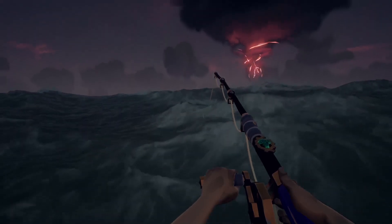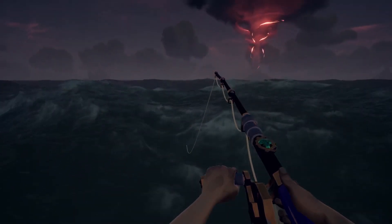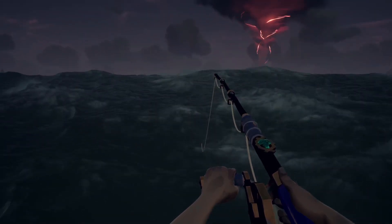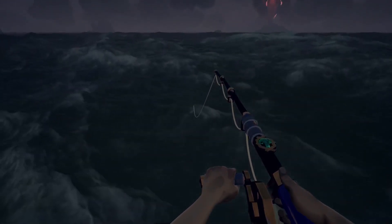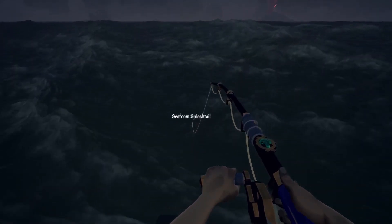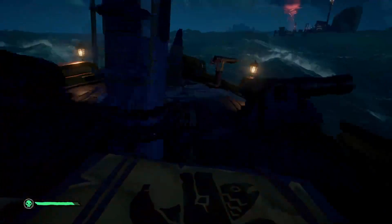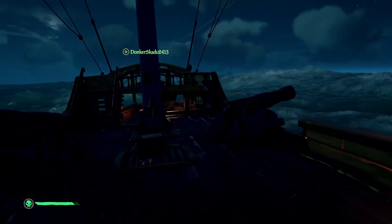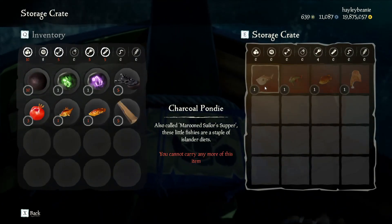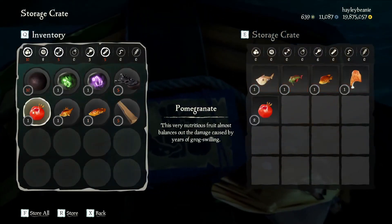My other suggestion is to work on commendations. Various commendations will not be available, so you will have to load up Safer Seas and check which commendations you still need. Anything Athena and Reaper related you will not be able to do on Safer Seas, but you can do various merchant voyages, Order of Souls voyages, and Gold Hoarder voyages. I believe there are only one or two in each of those you cannot do.